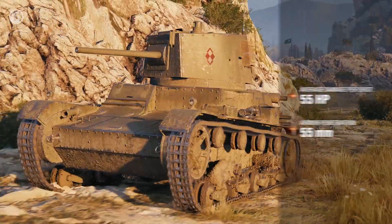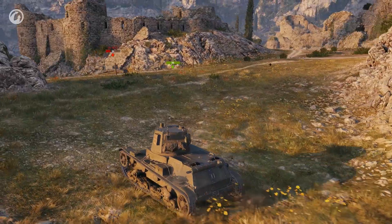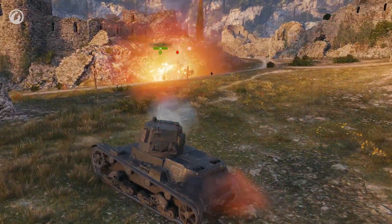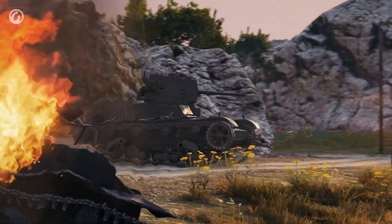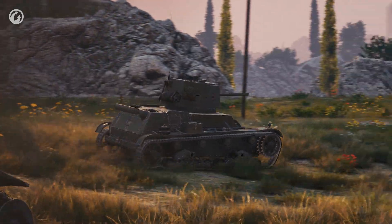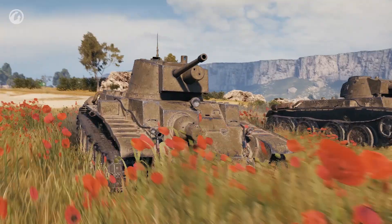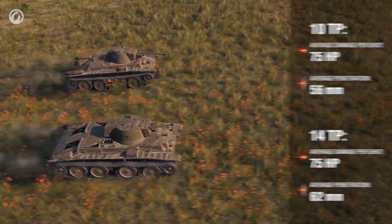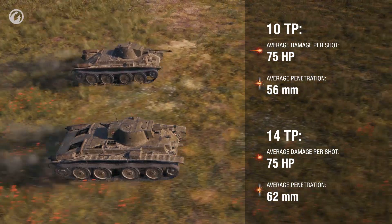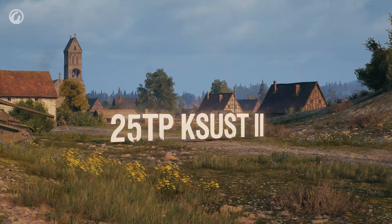Tier 2 features the 7TP, a light tank with a good 40mm gun. Where others have an alpha damage of 40, this Pole has about 55, and a DPM of almost 1,200, which is a real advantage. At Tiers 3 and 4 are the 10TP and 14TP respectively. These are still light tanks, but the transition to mediums is already noticeable. Both have higher alpha damage compared to their peers, with rare exceptions — a common trait throughout the branch.